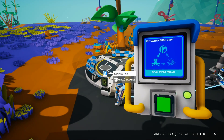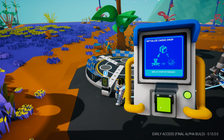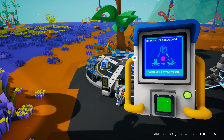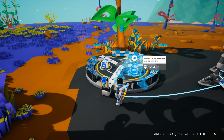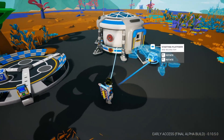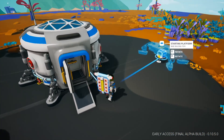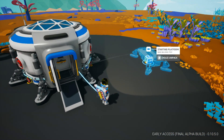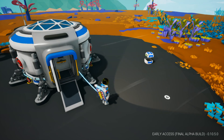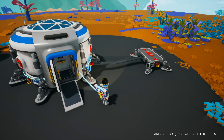Let's check out the landing pad here. We get to initialize the cargo drop for a startup package. Boom! We got it. Starting platform — pick it up. Where do we want to put this? I suppose just right on the opposite side would be cool. Let's put it right here and hold E to unpack. Bam! Let's plug it in.